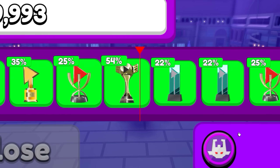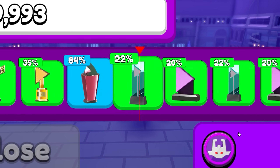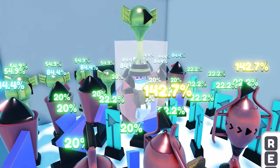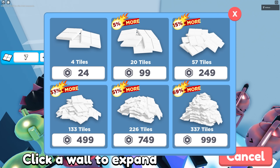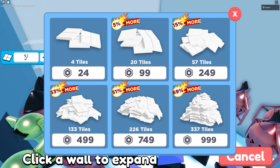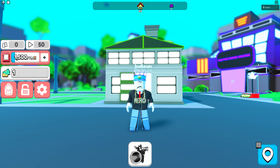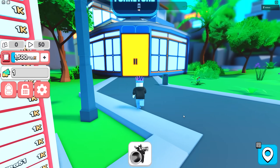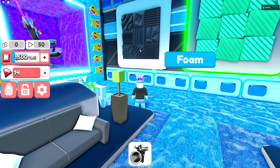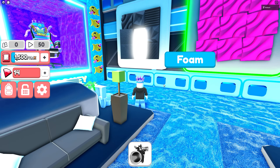Also, if you rebirth too many times in YouTube Simulator Z, you will end up having way too many plaques and not enough space in your house to put them down. While you can get more tiles using Robux, not everyone has Robux to spend. So if you go into the furniture store, in between these two tiles right here, there's actually a secret door that you can enter.